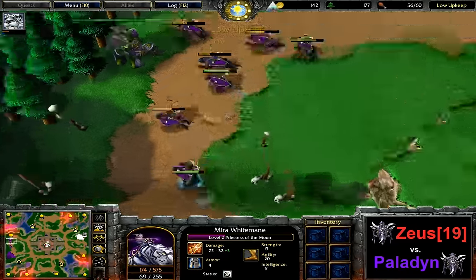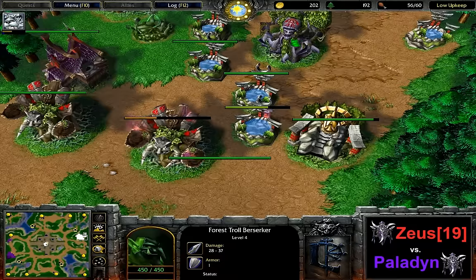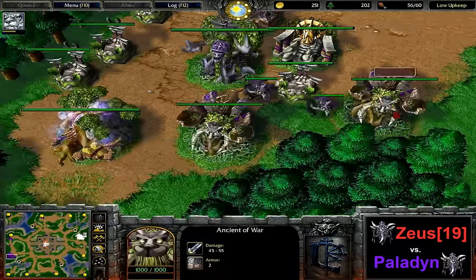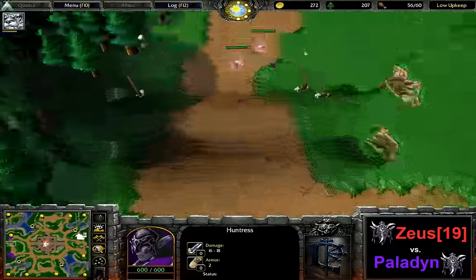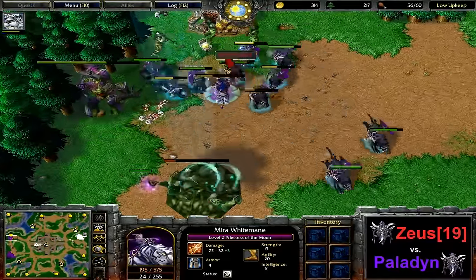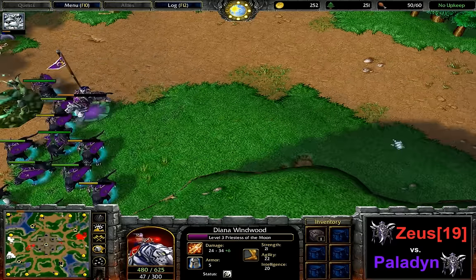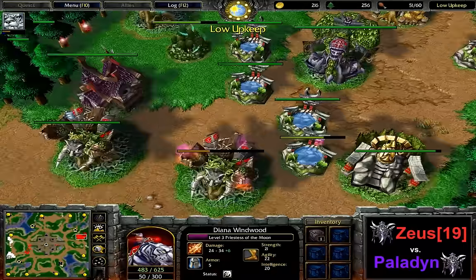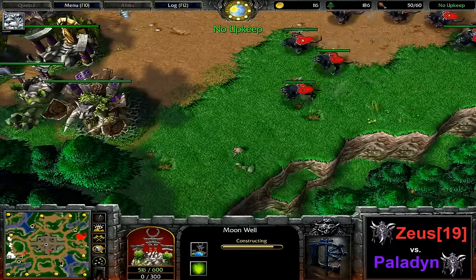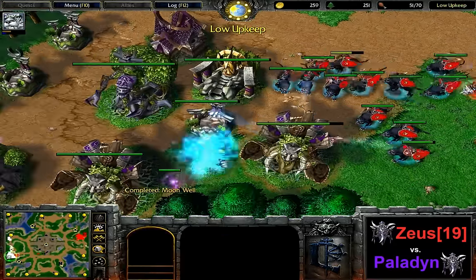Pretty tense situation there. Paladin is now going to take his expansion, as there's nothing else for him to do in the middle anymore. Still Tier 1 for Zeus, still 1-1 since he cannot afford any other upgrades on Tier 1. Still 0-0 for Paladin, adding an ancient protector here as well. Getting close to level 3. 60 supply for Zeus already — he's broken ahead here. He may be aware that there might be an expansion by his opponent, and he just went for as big an army as he possibly could early on.